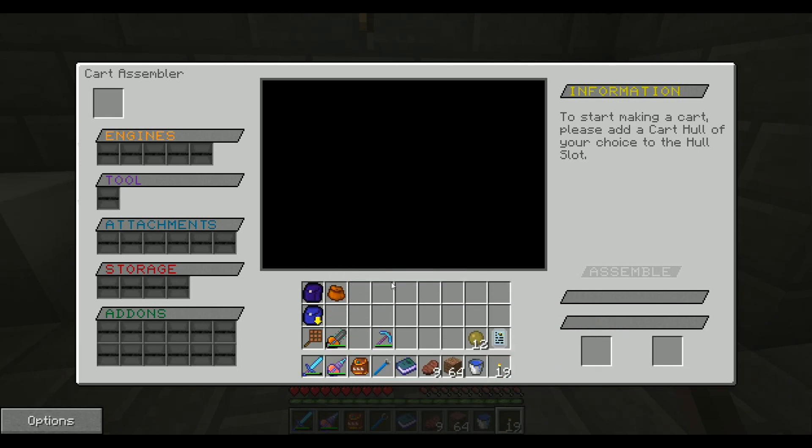I might just leave it like this, because I'm going to be using the cart assembler here pretty frequently. So what you have to do to start making a cart — please add a cart hull of your choice to the hull slot, which is right up here. And then from here you can add in engines, a tool, attachments, storage, and add-ons.